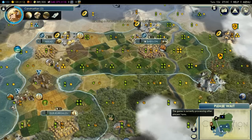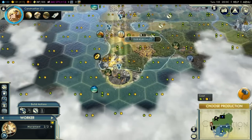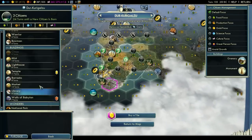Clearing the forest just improved production by 13 — temporarily shot it up. So it's about two turns' worth of Durukurigalzu's production. We just got the Monument a turn early — pretty good. What do we want to do next?